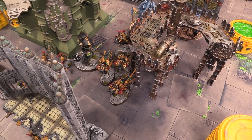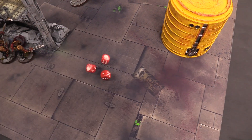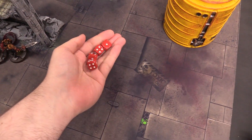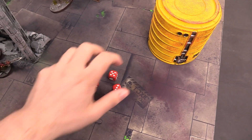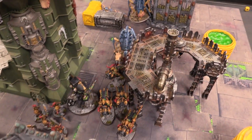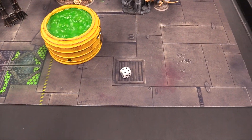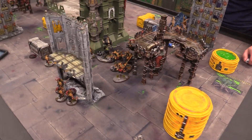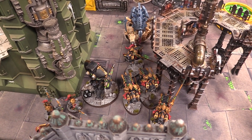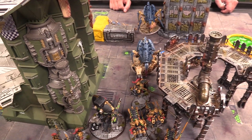Movement is complete. The Exocrine falls back from combat and hangs out. The Tervigon shifts slightly. The Zoanthropes, Tyrant Guard, and Hive Tyrant shift toward the action. The Carnifex moves up, Warriors come to secure objectives. The game is becoming a cat and mouse as both players try to protect home objectives while stealing the opponent's — stealing one objective for one turn forces the opponent to play more riskily to catch up.